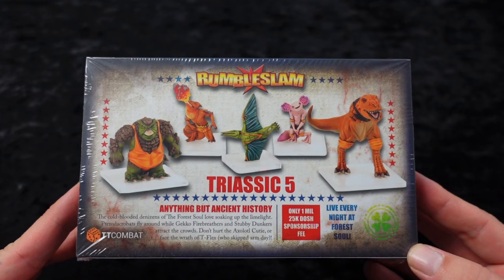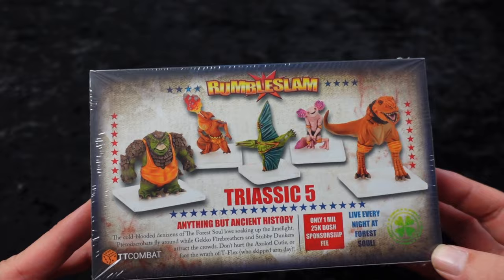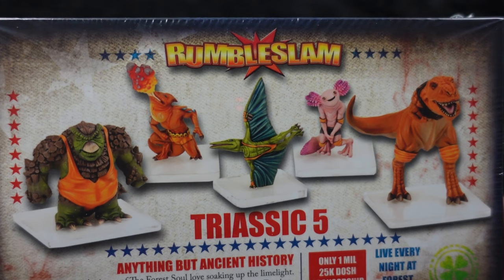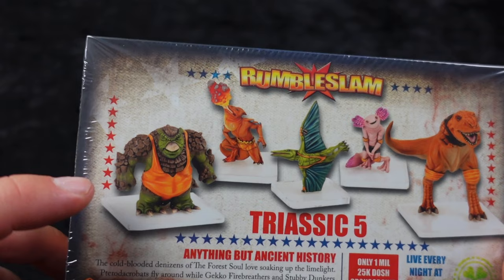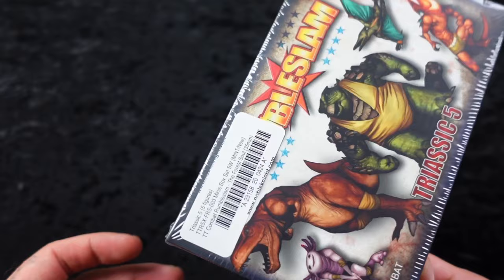In this box we have a team that is worth 1.25k or 1 million 25,000 dosh — that's your fundage, your money that you use to buy things. We've got a T-Rex, an absolutely adorable axolotl thing, a pterodactyl — and I know that the wing like that is meant to indicate it's sweeping, it just looks a little bit odd to me — this fire-blowing thing over here that looks absolutely awesome, I love this little effect piece, and this big body dude right here. This team looks like it has two big bodies on big bases and then some on smaller bases.